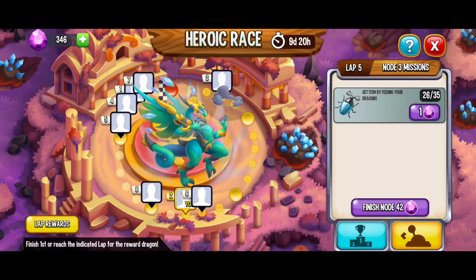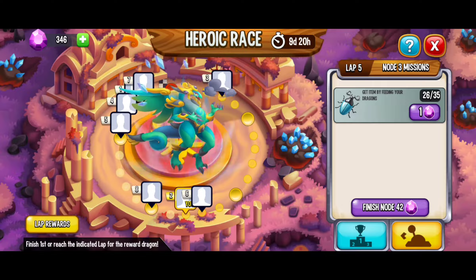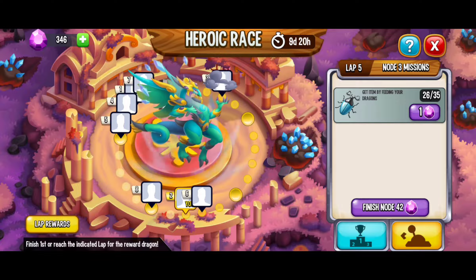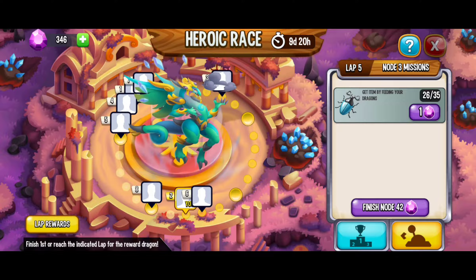Here you can see that I fed my dragons and we got some of those beetles. I stopped at 26. You have a pool of 26 out of 35 that you can get, and then you have to wait an hour and three minutes to get the next ones. Now it's been an hour and three minutes and it's time to go.